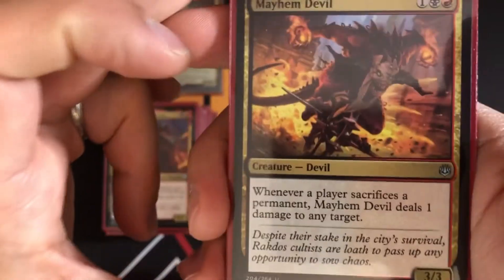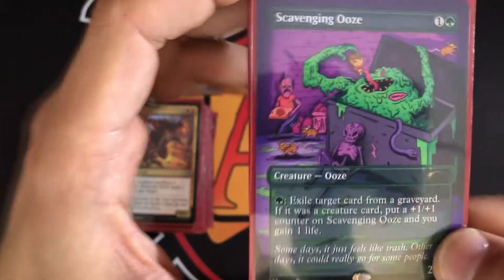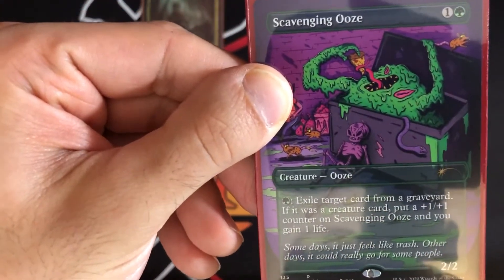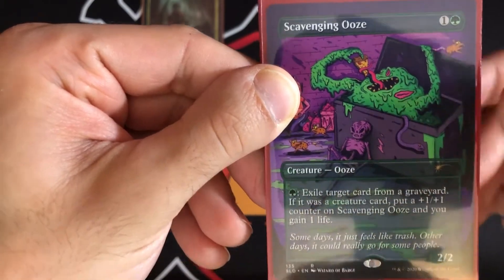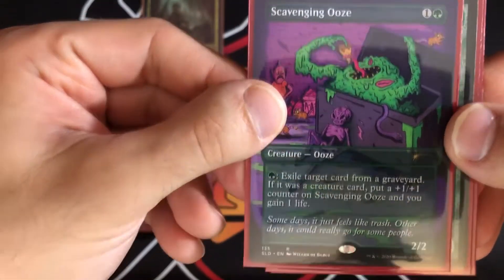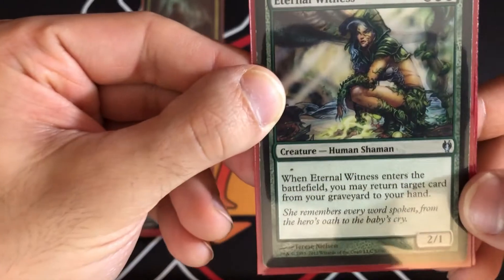Mayhem Devil — whenever any player sacrifices a permanent, Mayhem Devil deals one damage to any target. So all those lands you're sacrificing are dealing lots of damage. Scavenging Ooze — pay a green mana to exile a target card from a graveyard. If it was a creature, put a +1/+1 counter on Ooze and gain a life. This provides some graveyard hate against opponents while growing the Ooze.